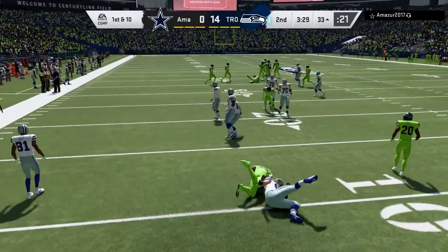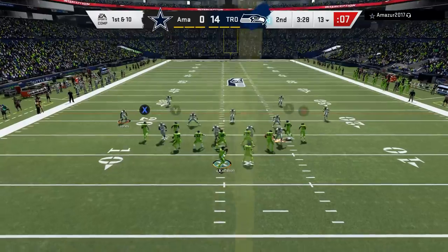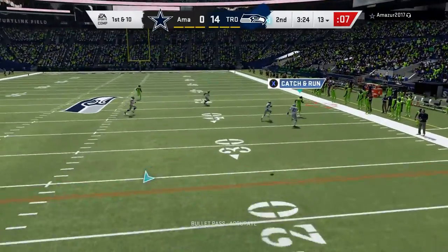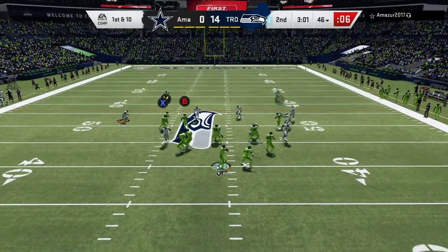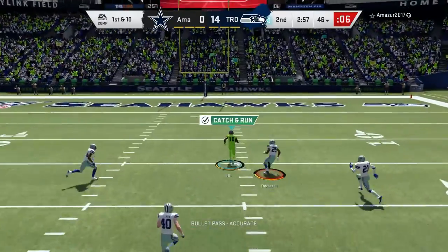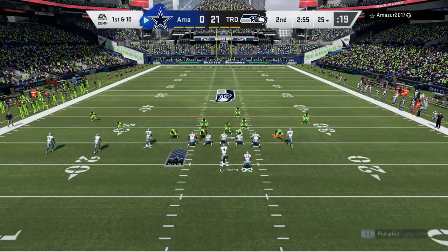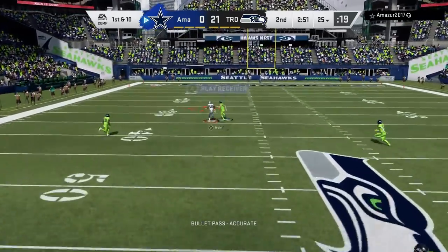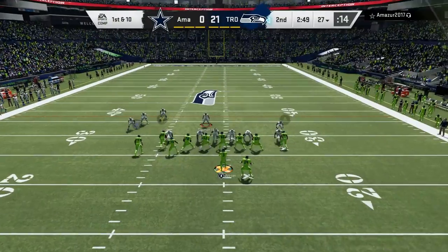Bart breaks the tackle — probably should have just taken a knee because I probably wasn't able to get him into the end zone, but that's okay. Right here I see a laser right there above those two corners. And then right here he's in Cover 2, I see the middle and I'm throwing it. Tyreek Hill's just too fast for that. Back on defense again — I'm looking for where he's going to throw. He's throwing right over Tillman. Bad idea.